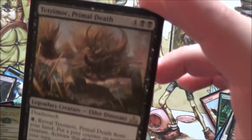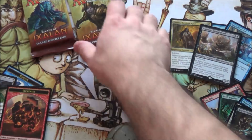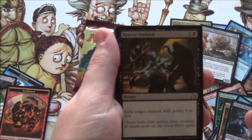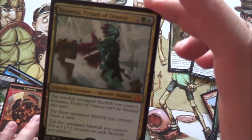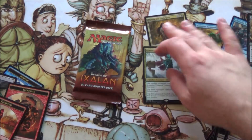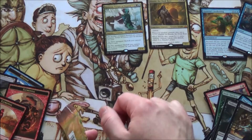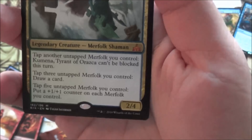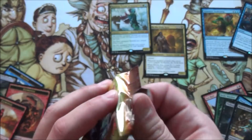Last two packs. We already pulled four mythics so not likely to pull a planeswalker, but there's always a chance. Relentless raptor, pitless plunder, reaver ambush - and another mythic! Kumena, Tyrant of Orazca! Five mythics - pretty good odds for a box. As a commander player I pulled a lot of legendary creatures. The only one I'm missing is the Sphinx one. Kumena is a three-drop legendary: tap another merfolk you control, he can't be blocked. Tap three merfolks to draw a card. Tap five merfolks to put a plus one counter on each merfolk you control. Really good if you can get a ton of merfolk out, which you usually can.